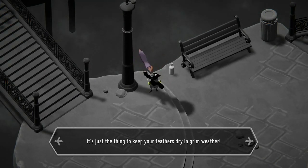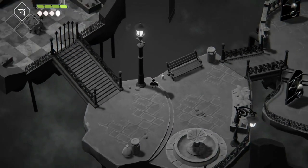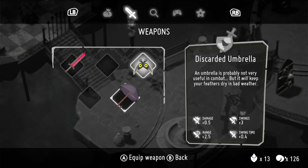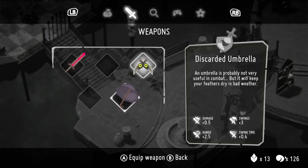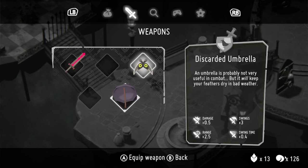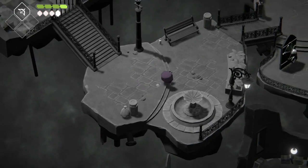It's just a thing to keep your feathers dry in grim weather. You can equip it from the weapon — wait! I can use an umbrella as a weapon? Let me see, it deals 0.5 damage, 3 swings. That deals 6 swings. The range is pretty long though, 2.5. An umbrella is probably not very useful in combat, but it will keep your feathers dry in bad weather. I just gotta swing it around. Oh my goodness, this is adorable!